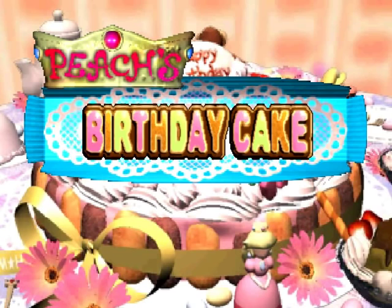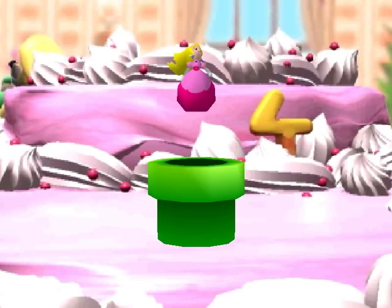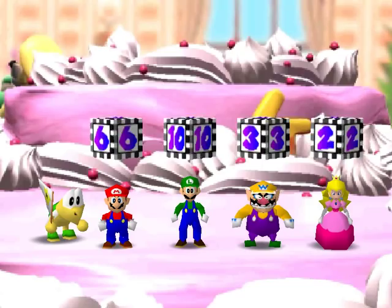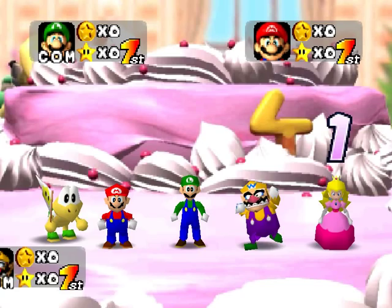This board is kind of... it's a pain in the ass. There's basically two paths you can take — a path that goes always to Toad, and a path that goes always to Bowser. And it's random whether you actually make it to Toad or Bowser, which is very, very irritating. It's the most random board in the game for sure, and probably one of the most random boards in any of the games.